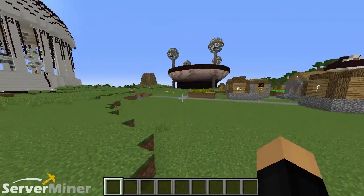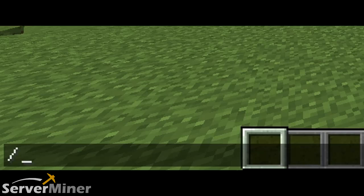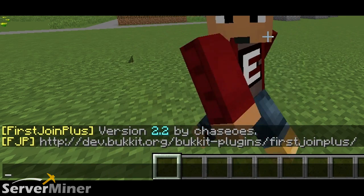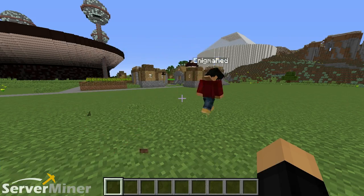All right, so first off, the first command on the list is actually just slash fjp. It could also be slash first join plus, but fjp is much quicker and easier. You type that in, you get the version number, which is version 2.2 currently by Chase. And it gives you a link to the Bukkit page. You can click on it and check that out yourselves.